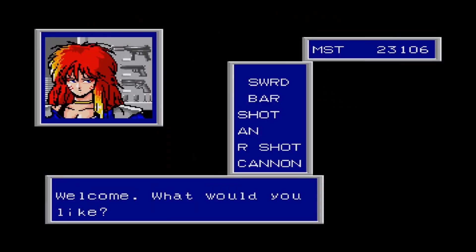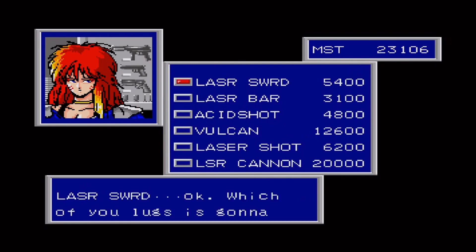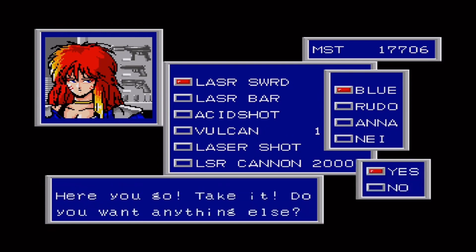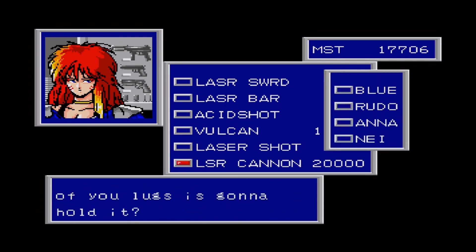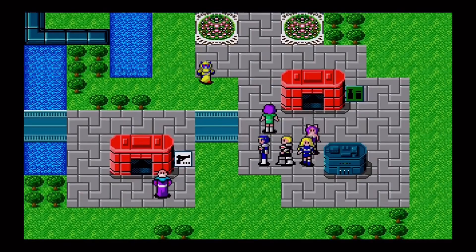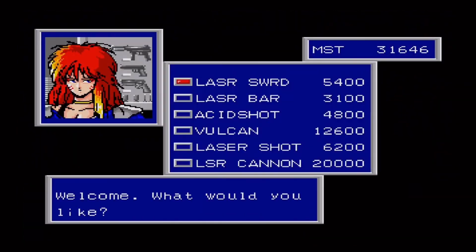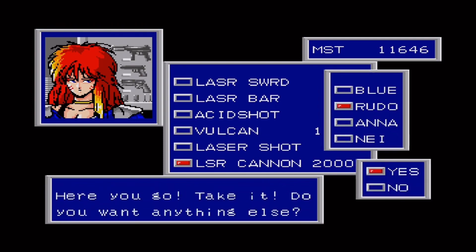Let's head over to the weapon shop. For Rudo, we want the laser sword. Yeah, that is the right one. Laser cannon for Rudo. I don't have enough money. Let's go back and get that laser cannon for Rudo. I really hate how it cancels you out of the shop just because you don't want to buy one specific item. Laser cannon. Done, we're done here. That's a lot of money.